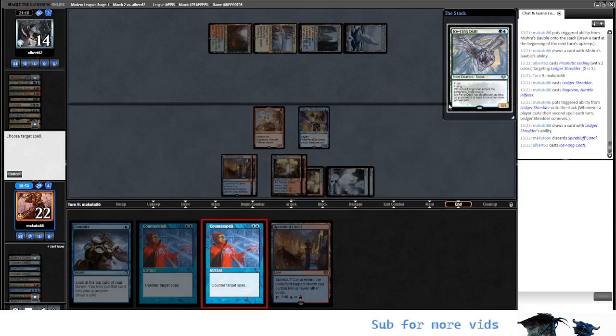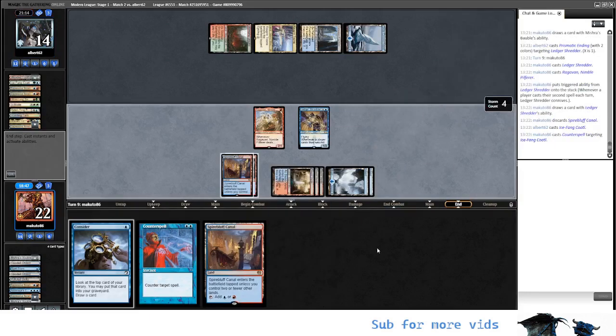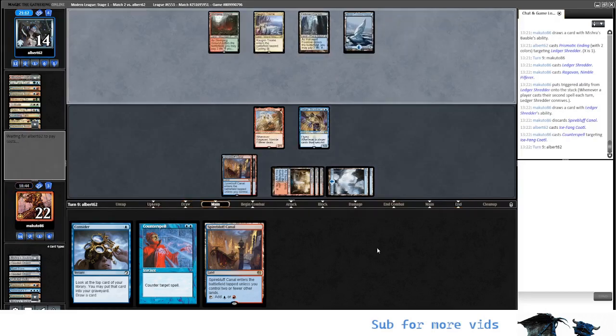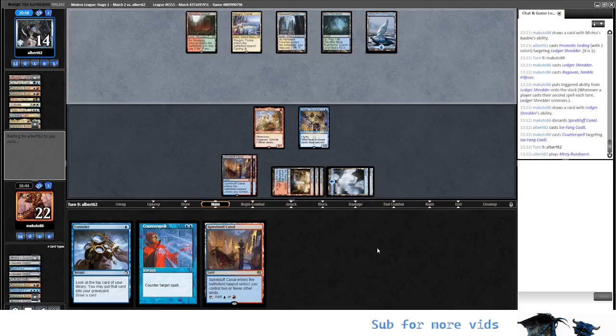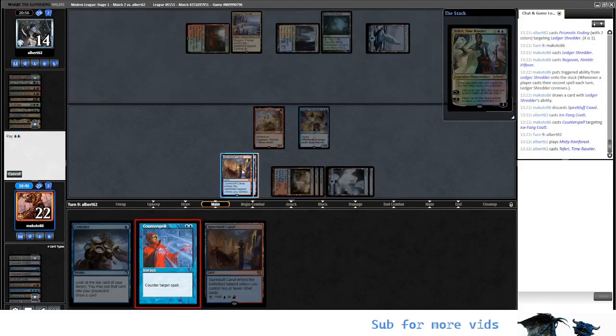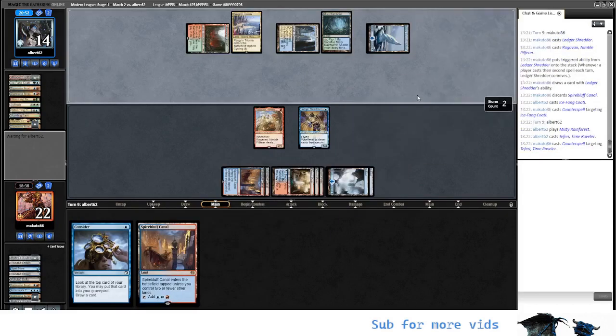Kotal — I think we counter-spell that. In this position we don't want them to get more cards and we don't want a blocker for our Ragavan. Another Omnath, Renan-6 — what is coming? Lightning Bolt maybe? Land. Okay, the Fairy — well, we counter-spell that and probably they have Renan-6. So they will try to kill our Ragavan with the Renan-6 — that's what I believe will happen.